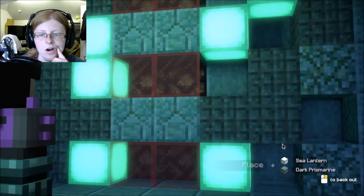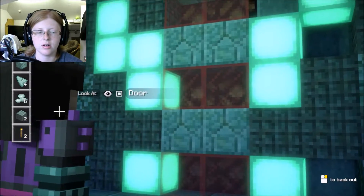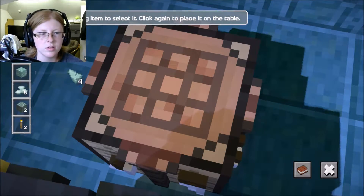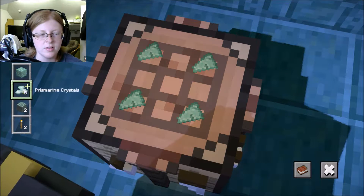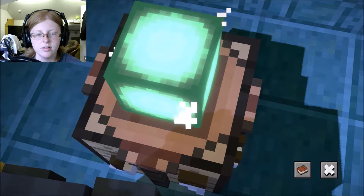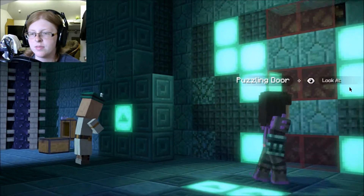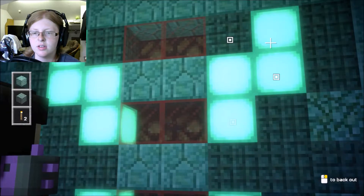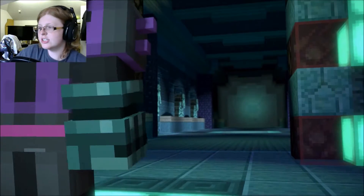Oh I see - so we need one of these, and then I need two lamps. Let me go get another light. I keep putting them away instead of putting them on the table like I'm supposed to - like a derp. All right, there we go. I'll still have a prismarine block for later maybe. There we go - oh this one, prismarine, I got it. That wasn't too difficult.